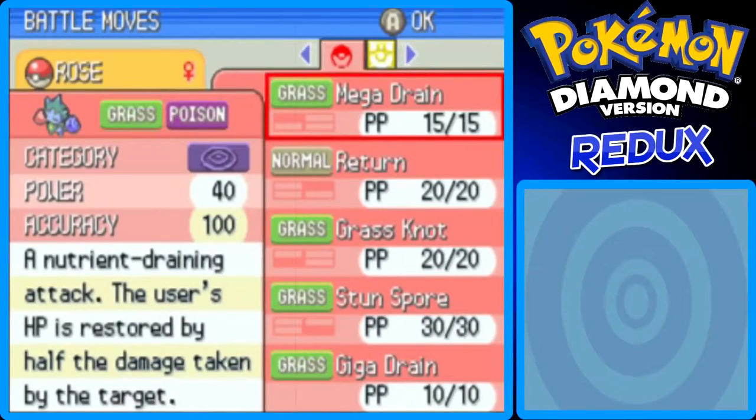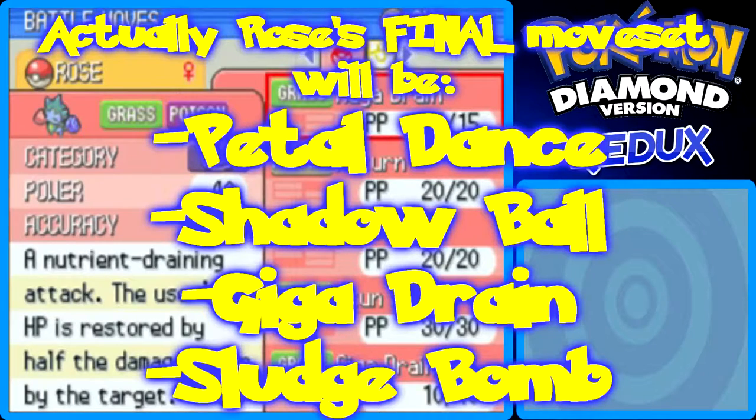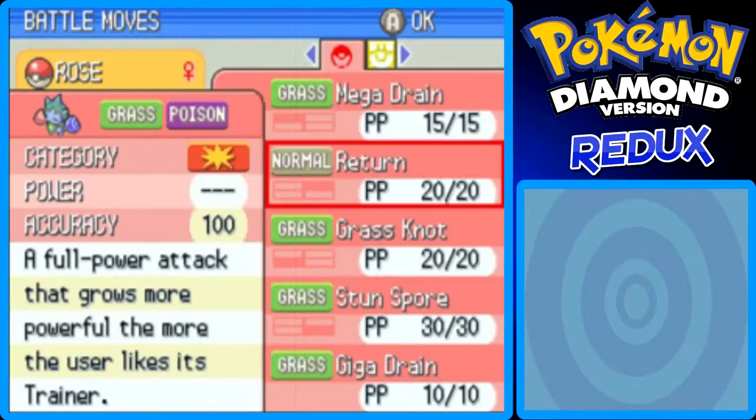I'm back now. I finally decided Rose's final moveset will be: Giga Drain, Petal Dance, Poison Jab, and Return. I was thinking Shadow Ball, but Return will do better because Rose likes me as a trainer — I evolved her from Budew into Roselia by Friendship. Return's power grows the more the user likes its trainer, and I think Rose definitely likes me, so that's good.